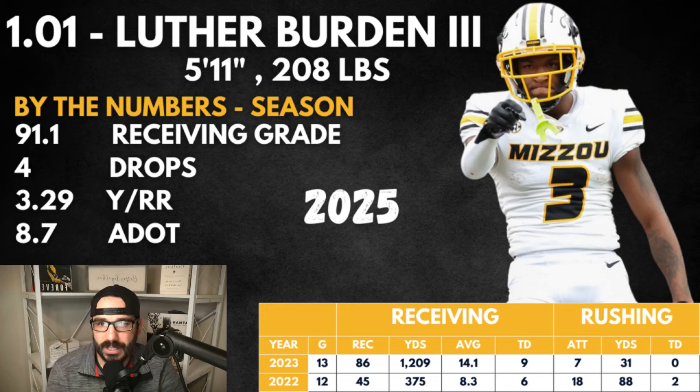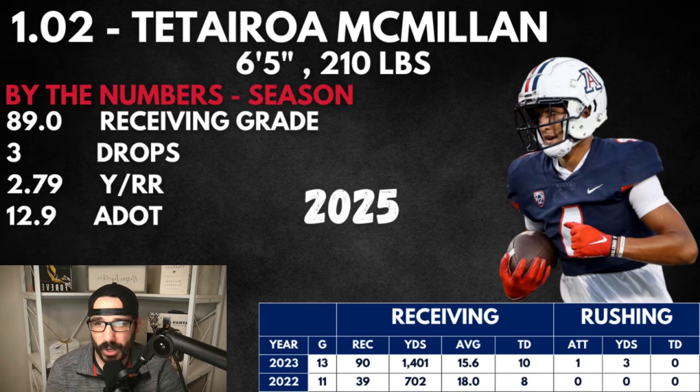Luther Burden is the 1.01 in SuperFlex tight-end premium formats. That is where he's getting value. Remember, even if you're not doing a draft yet, this will show you what some of your assets are worth heading into the offseason — that's why these mocks are a ton of fun. At the 1.02, Tabic Millen crushed it for Arizona. Arizona is probably the favorite or close to it in the Big 12 next year — 89.0 receiving grade, only three drops, 2.79 yards per route run, 12.9 ADOT. He was one of the best wide receivers in college football last year.